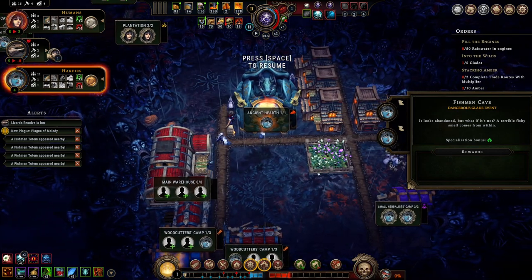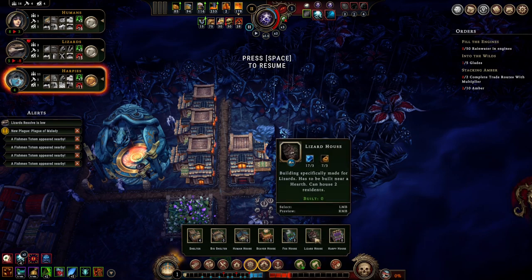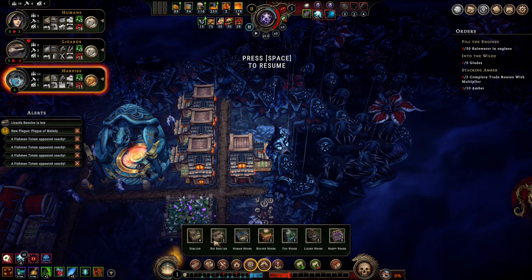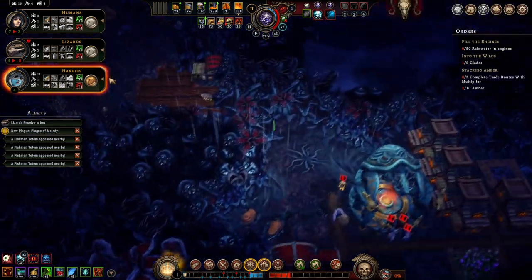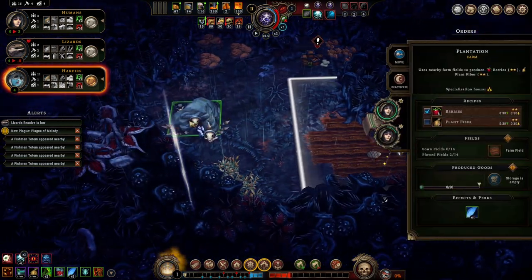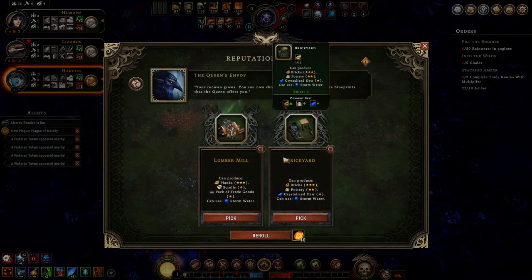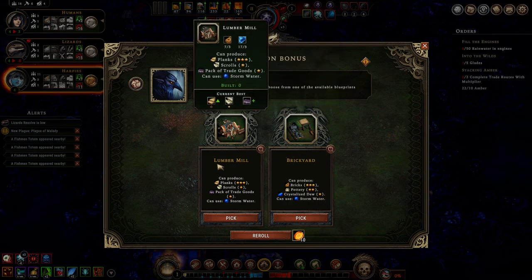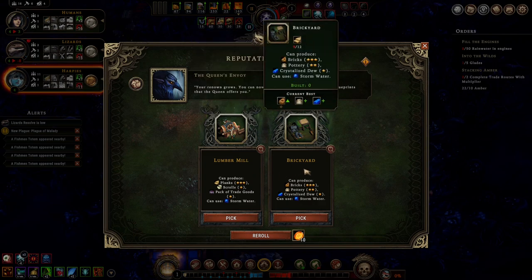Oh, lizards — not happy. This is a really mean pair of picks. Lumber mill — really good, just straight-up really good, and it builds scrolls which is also really good. Brickyard — also really good.